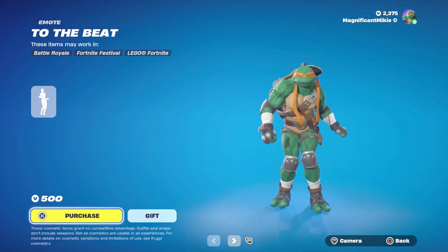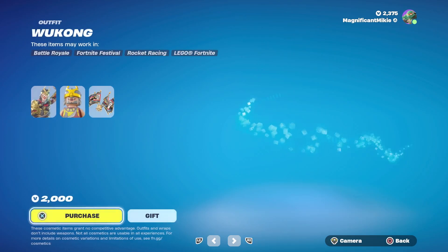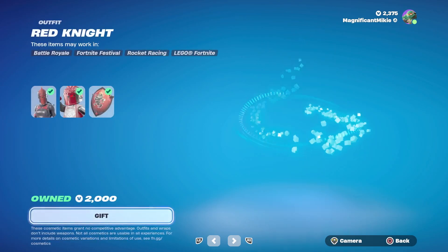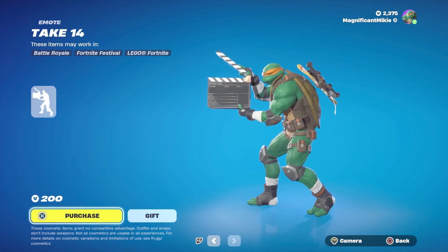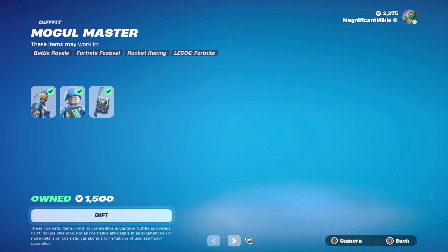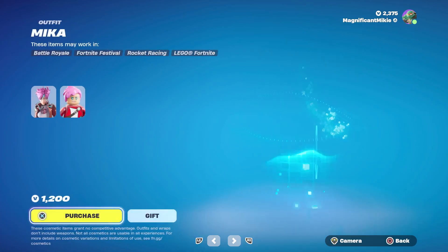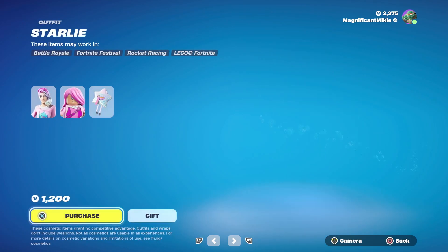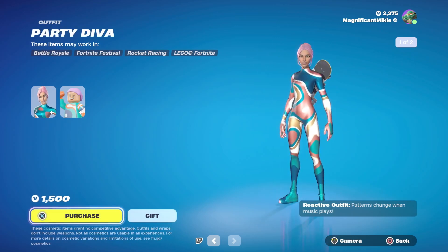We got the To the Beat emote for 500, still here. The Bash outfit for 1,500. Wukong outfit for 2,000. Red Knight outfit for 2,000. Switch Step emote for 500. Take 14 emote for 200 — that stuff has been in here for a while. Mogul Master outfit for 1,500. Ski Boot Pickaxe for 800. Mika outfit for 1,200. Starly outfit for 1,200. Party Diva outfit for 1,500.